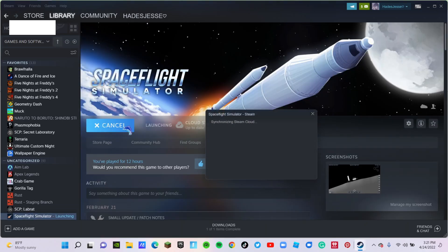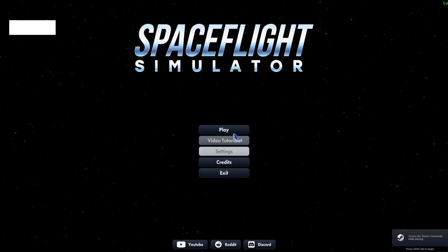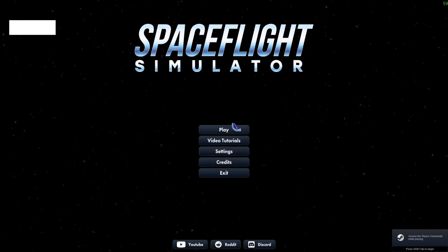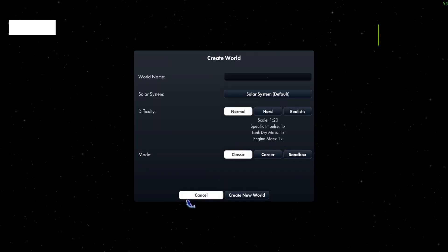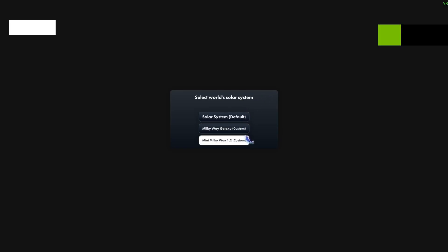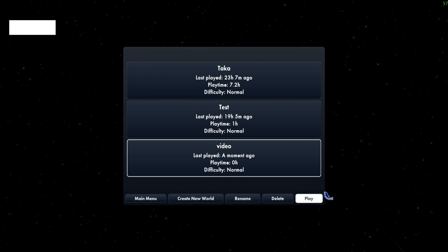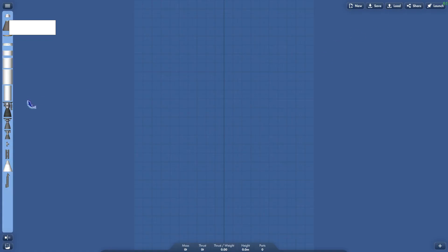When you do that, close that and go to Space Flight Simulator. When you open it, press Play, create a new one, and it should be right here — Milky Way Galaxy. Hit Create New World, then Play. It's going to show some messages; just close them and it opens.